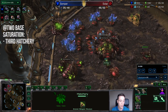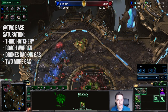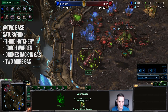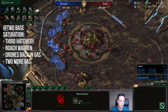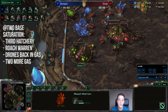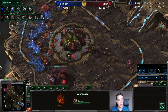Once Solar makes enough workers to saturate the natural — as you can see a couple are still in the production tab — he immediately queues up the third base, and he does that in every single game, not only when there's a gold base right there. So once you hit full saturation in the natural as well as in the main while still not mining gas, go for the third Hatchery. Right after putting down the third Hatchery, he also puts down the Roach Warren, and very shortly he will put the drones back into the gas geyser in the main base, and then starts two more extractors.